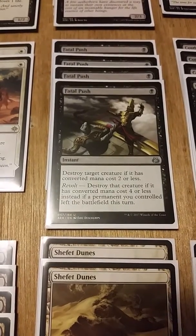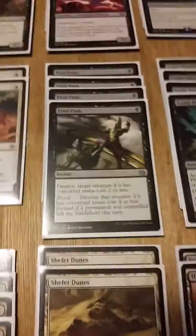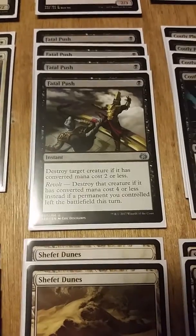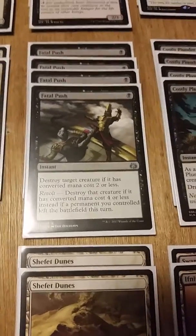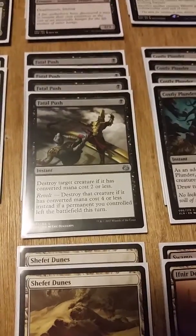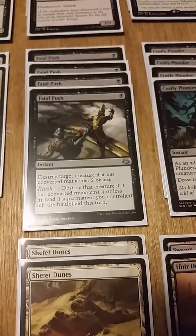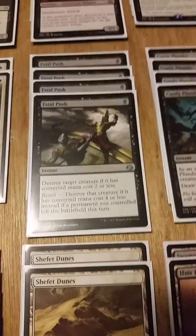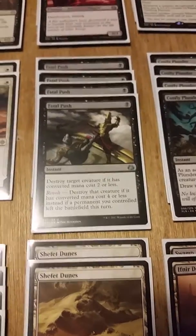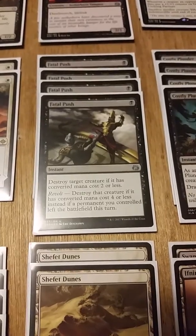Moving on, we have our four copies of Fatal Push — one black instant, destroy target creature if its converted mana cost is two or less; with revolt, destroy target creature with converted mana cost four or less instead. This is where Yeheni also comes in — if she's on the field, she guarantees revolt for Fatal Push, which is really good. Running four because we're in black and white, and it's gonna kill something at every stage of the game.